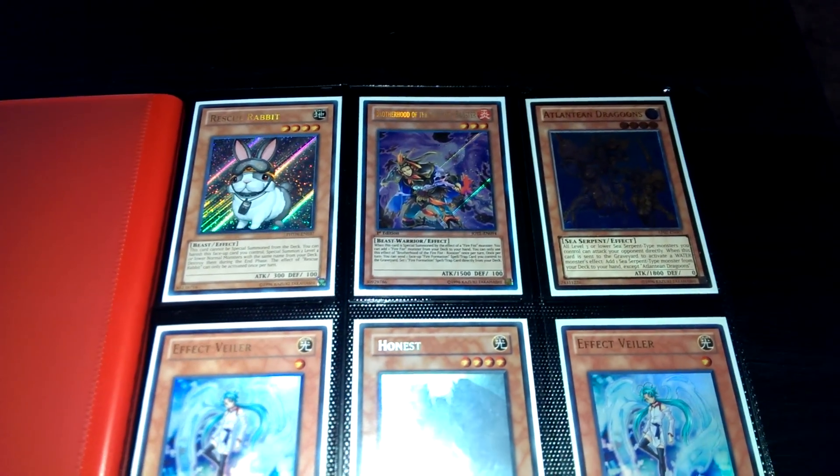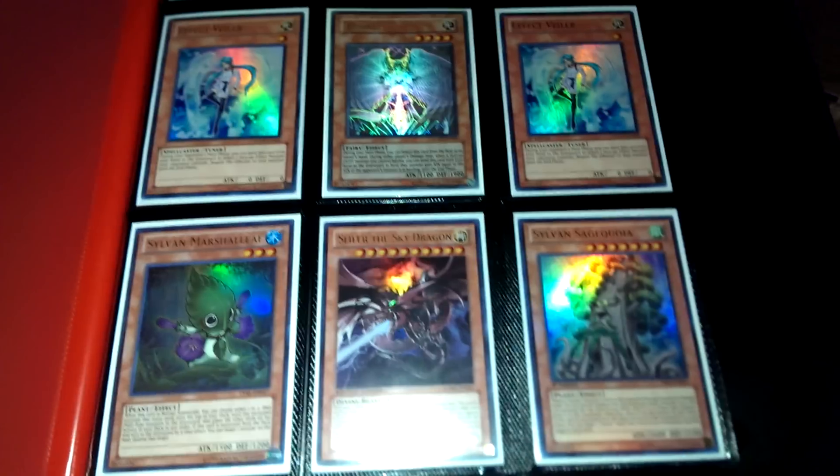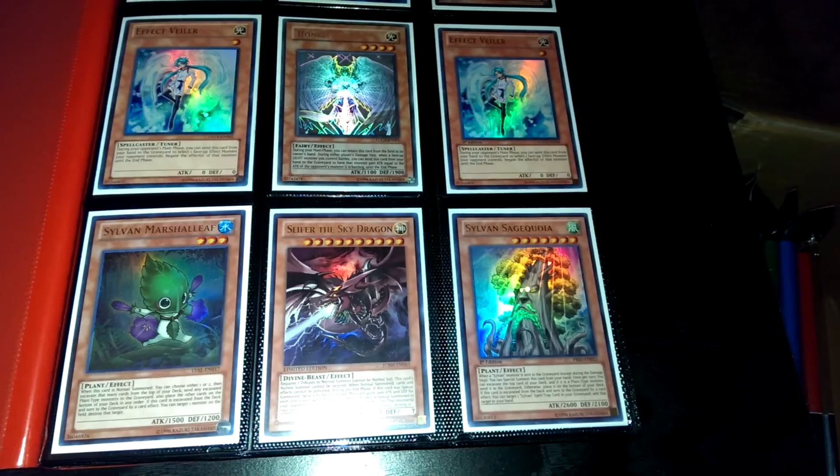We're going to go ahead and start things off here. These are Secrets across the top, that is an Ultimate Rare Dragoons. These are Ultra Rare Effect Veilers, one's first edition, that's a Ghost Rare Honest, it's unlimited. Got the new Sage Koya — I don't really know how to say that guy — the new Sylvan guy, he's first edition.